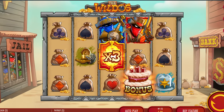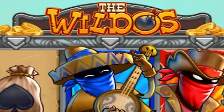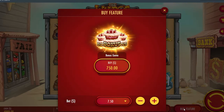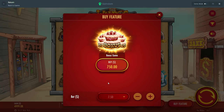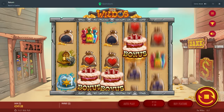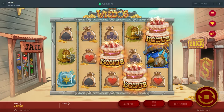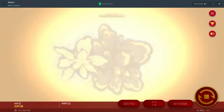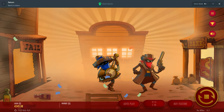Alright boys, we are on the Wildos — pretty sure it's Wildos because, you know, wild. We're doing some 750 buys on New Thunder Kick. I'm a fan of this one, I've been waiting for it to get launched onto Gamdom so we can rock some buys. We got 5K today, let's see it — I'm excited to play this one.